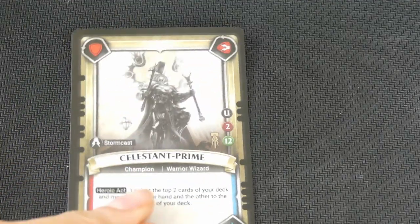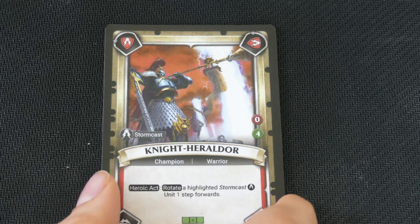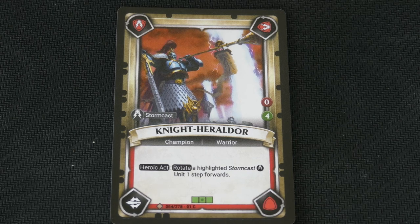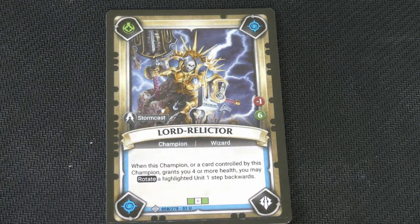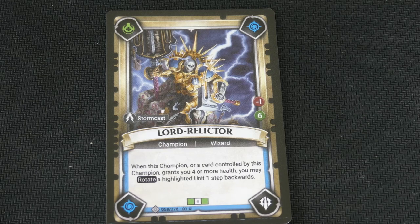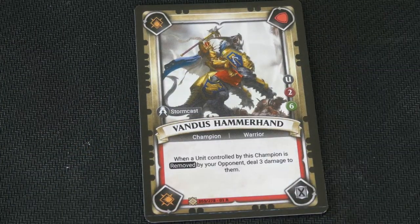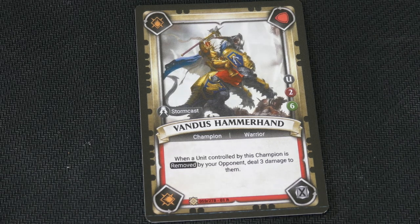This one is the Order deck — very shiny looking. The first one is Liberator Prime. Here we have Knight Heralder — Heroic Act: rotate a highlighted Stormcast unit 1 step forward. Here we have a Wizard: when this champion or a card controlled by champions grants you 4 or more health, you may rotate a highlighted unit 1 step backwards. This one is Vandus Hammerhead: when a unit controlled by this champion is removed by your opponent, deal 3 damage to them.